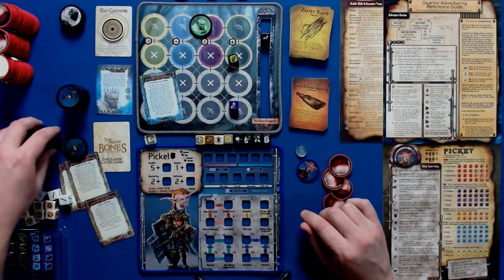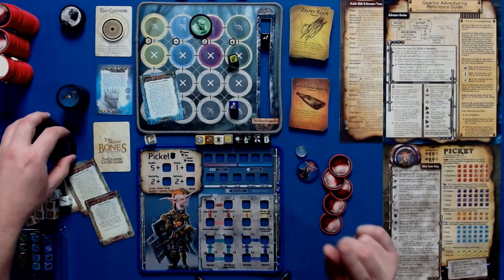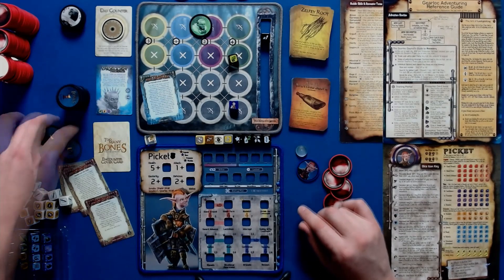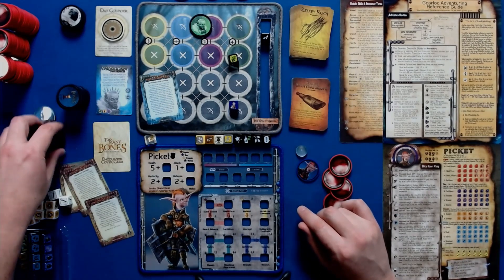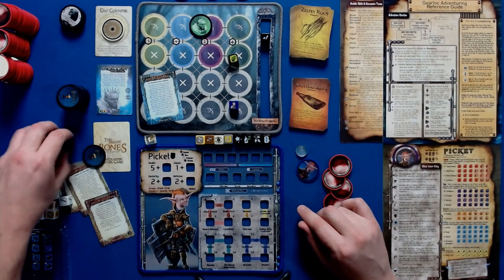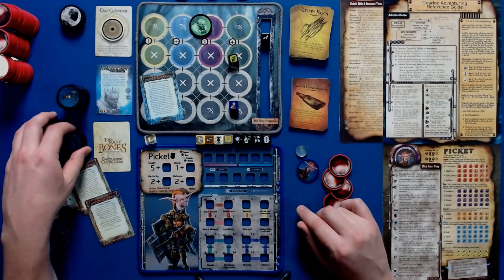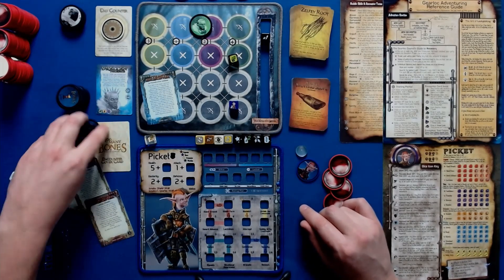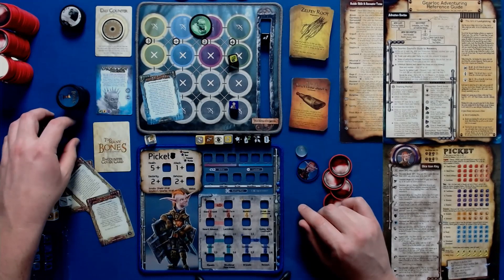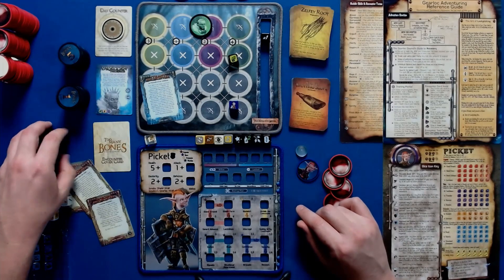I'd love to hear strategy from people who think that's the best profession ever — tell me in the comments! Finally, we have the Warden profession, which is my sweet spot for how I approach Picket. I really like his Riposte ability. With one, you can basically ignore an entire attack, which is very important against all these poison enemies. With two, you can exhaust both and not only avoid the attack but also deal three damage to the enemy.